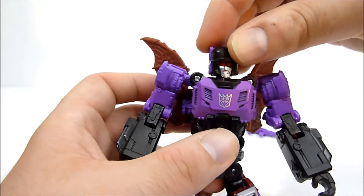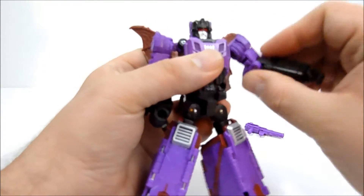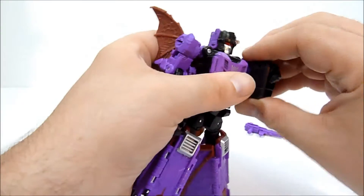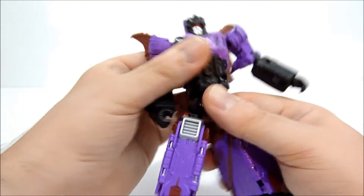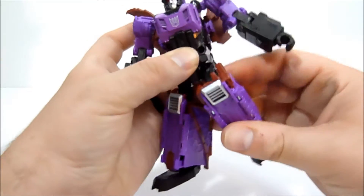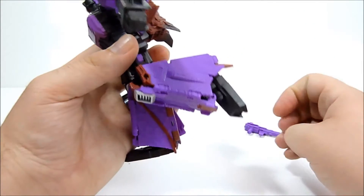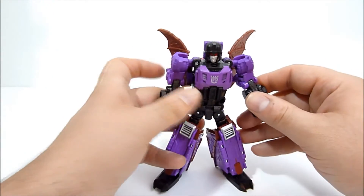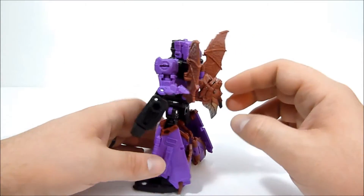Articulation: his head is on a ball joint and can move around freely. His shoulders are on ball joints with a rotating joint as well. He has a bicep swivel and a very stiff but present double elbow joint, giving some really nice arm poses. He has a waist swivel, universal joint hips that go out to the side, a thigh swivel, a knee bend, and feet that can tilt back fairly well — though they don't tilt side to side.